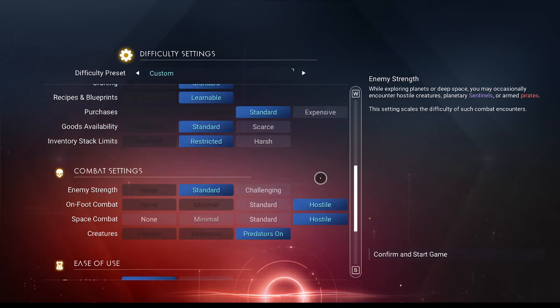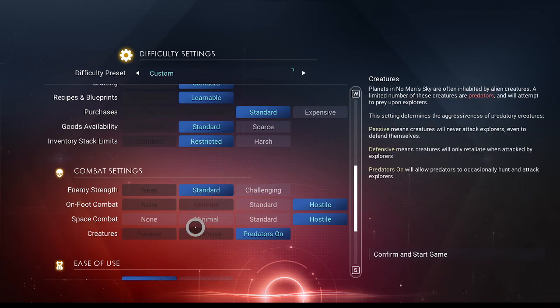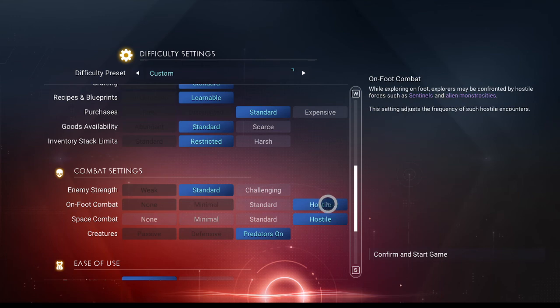We're not doing this to be challenging. We're doing this to race through the Artemis missions on permadeath mode. Enemy strength: standard — that's fine by me. On foot combat — what does this mean? Let's take a look. The frequency of hostile creatures, sentinels and alien monstrosities while exploring on foot — explorers may be confronted by hostile forces. Is that new? We could always run across sentinels, but not aggressive ones unless you're on an aggressive sentinel planet. We could never run across random monstrosities. Doesn't say what the difference is between those.